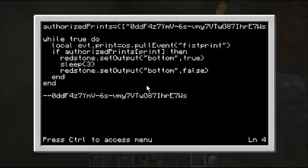It just pulls a fistprint event, checks the print, sees if it's in the authorized print table, and opens the output. All the tricks you could normally apply to make smarter and more sophisticated door locks could be applied to this as well. This was just the simplest possible program to get it working.